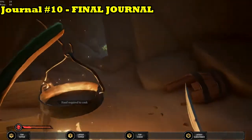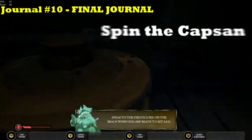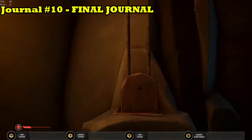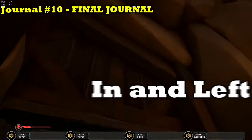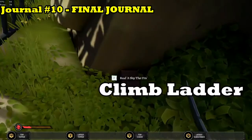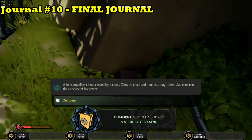Once you've finished reading that journal, you then head further into the mountain. You open the first door by spinning the capstan and the next door by using the pulley system. Once the door's raised, you go in, immediately turn left, climb the ladder and there's the final journal. You will receive the commendation, a storied crossing.